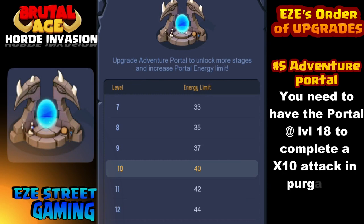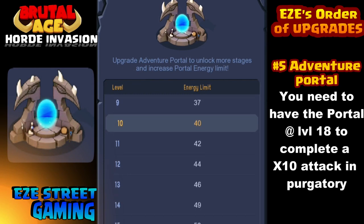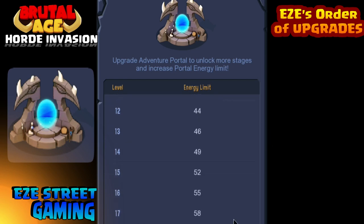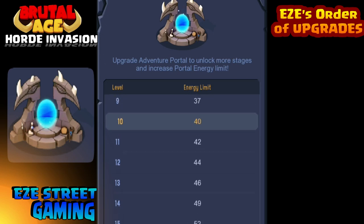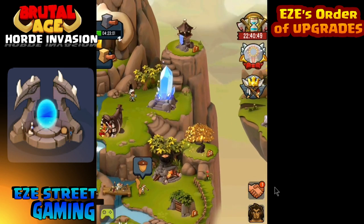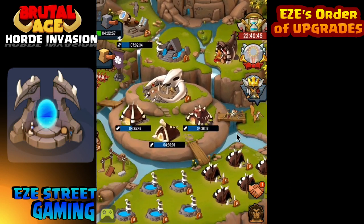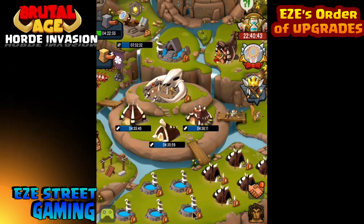Number five is the Adventure Portal. This is really big for players who don't have T4 yet. Once you have T4, the Adventure Portal becomes a little less important since you're focusing more on troops. But until then you really have to put a lot of emphasis on your heroes — not just in the Adventure Portal and rallies and ranked matches, but also leading all of your marches. Get familiar with all your heroes and use them to lead your marches to victory.